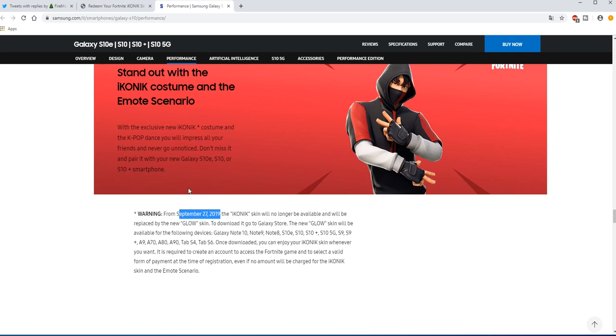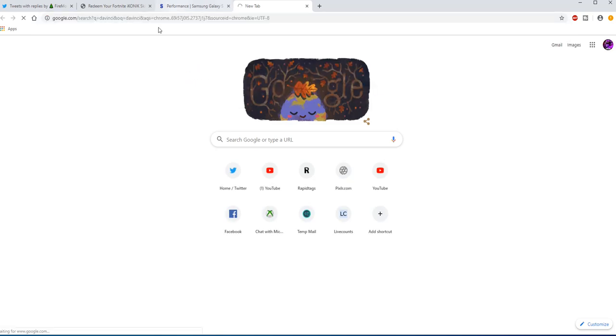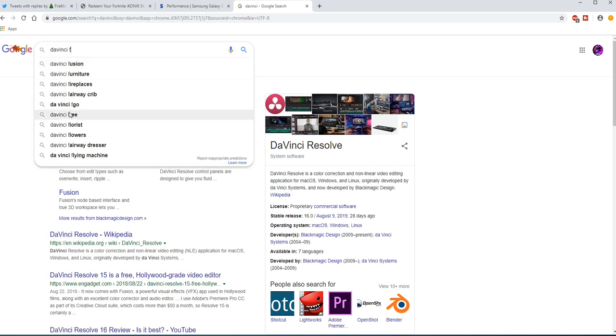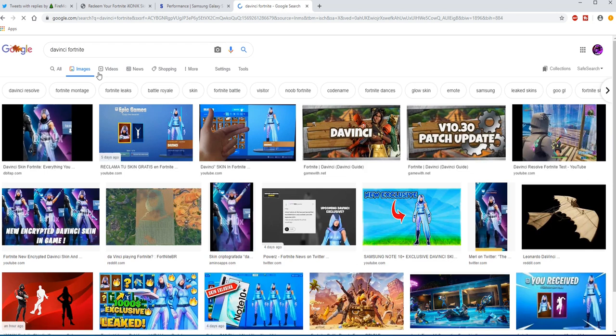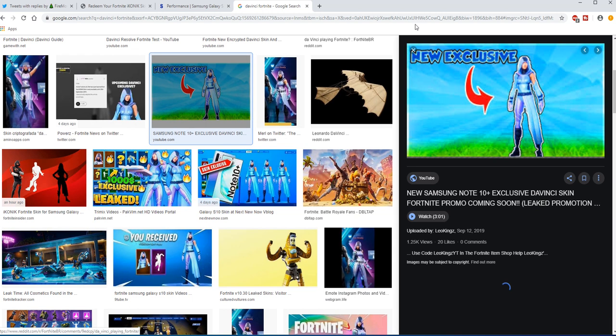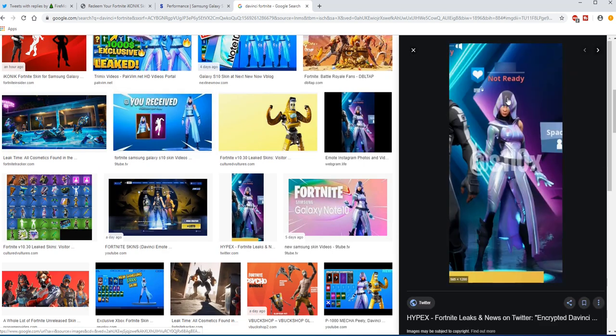So that is the new video. I'm going to try and get some pictures of it right now. Sorry, I type very slowly because I don't use PC. As you can see, I'm searching for the Fortnite Glow skin images right here — and this is the skin. You don't get the emote though, but I'm pretty sure you may get it. This is a good HD picture of the skin that we will be going ahead and getting on Friday, the 27th of September.